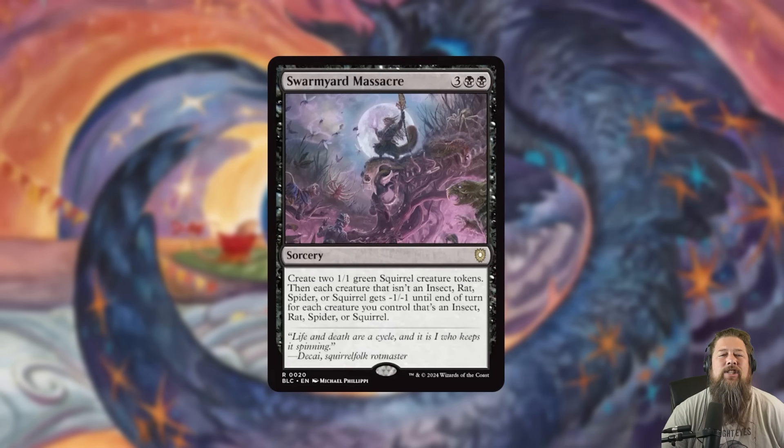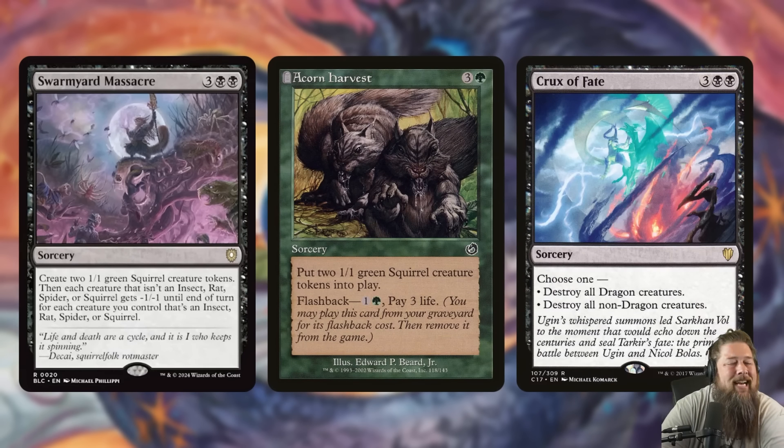We also got a super simple one in Swarm Yard Massacre, a 5-mana sorcery that says create two 1/1 green squirrel tokens, and then each creature that isn't an insect, rat, spider, or squirrel gets -1/-1 until end of turn for each creature you control that is an insect, rat, spider, or squirrel. I really like cards like this. Most decks would not play this at all, but if you're a squirrel deck, insect deck, or spider deck, this is going to be a really good card.